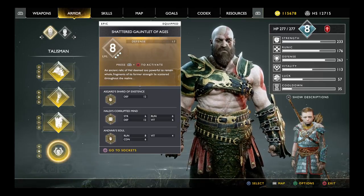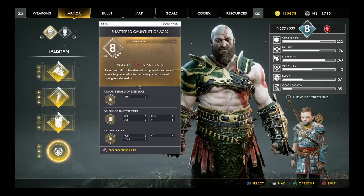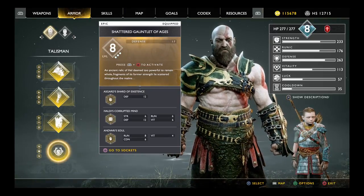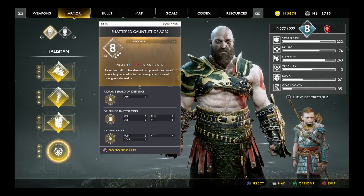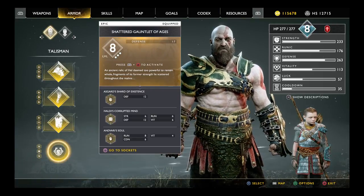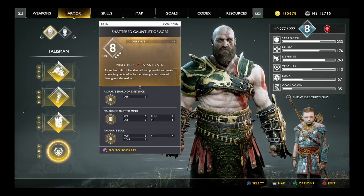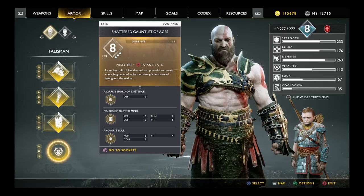They also have the Infinity Stones, each one actually hidden all around the realms. When you first get the gauntlet, you can load it up with one enchantment. In order to increase the ability to use three slots, like shown here, you're going to need Dragon Tears and Dust of Realms.